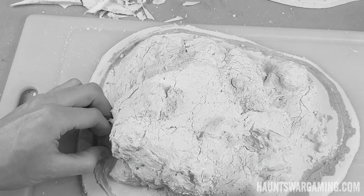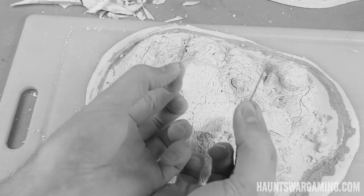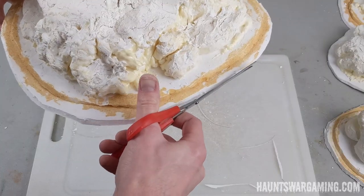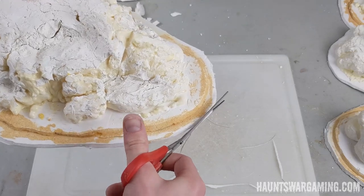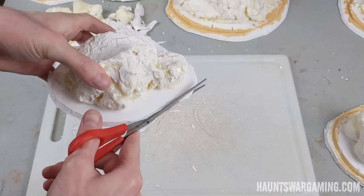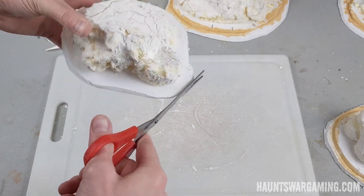I originally put some pins in the foam board while I glued it together, so I'm removing those quickly. I also decided to ruin the blade on my scissors by cutting around the dried sand on the base — I was trying to blunt the edges a little bit.